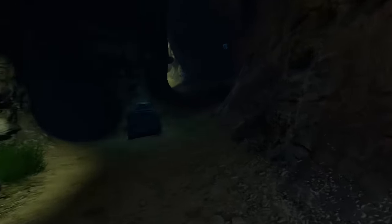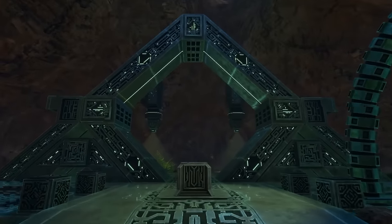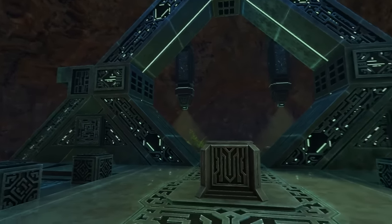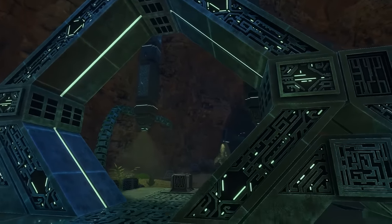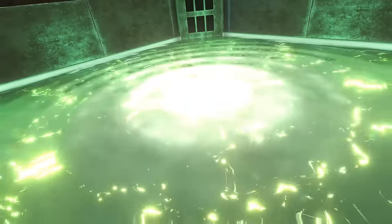So whether you are following the story radio messages, searching for blueprint scans, or just wandering around, eventually you will encounter one of the alien arches. These are basically warp gates, and other than the green color and shape, pretty much resemble the warp gates from the Stargate movies and television series.